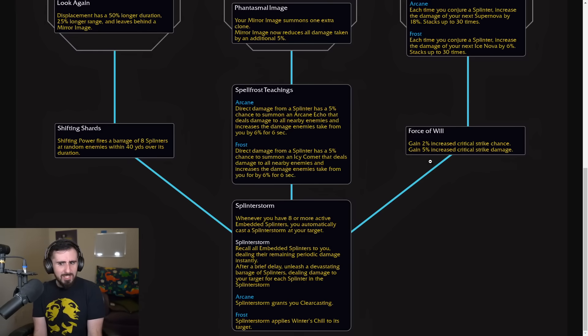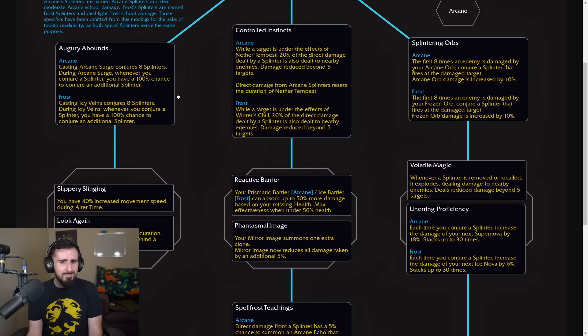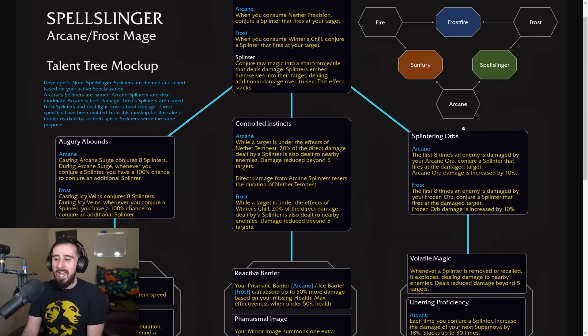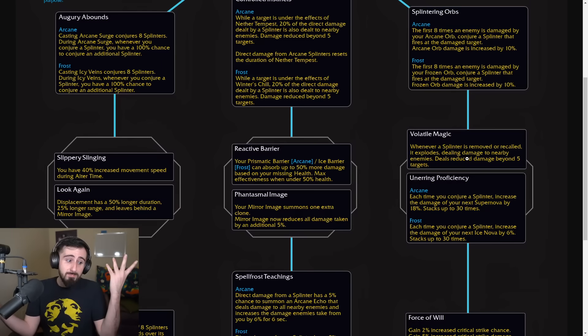Cool little tree here. I suspect this one is going to be pretty fun — it doesn't really ask too much of you. Press your buttons and splinters get applied to targets. Hopefully it looks cool and you can feel them getting recalled and then sending your devastating barrage. If Unerring Proficiency is good, hopefully that's fun for mages as well. Maybe Volatile Magic will just be the best or a viable option, in which case you just take that and don't worry about it.